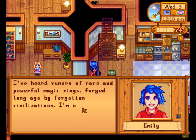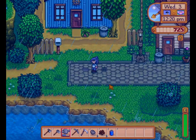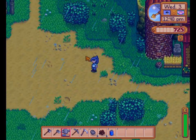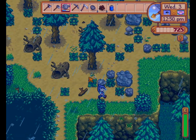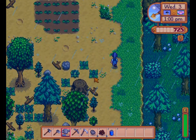I've heard rumors of rare and powerful magic rings forged long ago by forgotten civilizations. I'm not sure if it's true or just a fairy tale. I'm thinking it's very true, and maybe one day I'll find one. I still need the purple-haired girl and I need the wizard. Alright, I'm going to get my fishing pole and do a little bit of fishing and try to get some green algae for Emily.